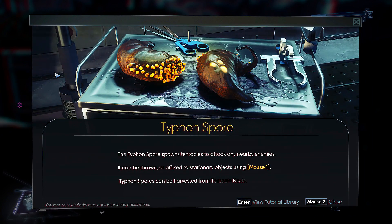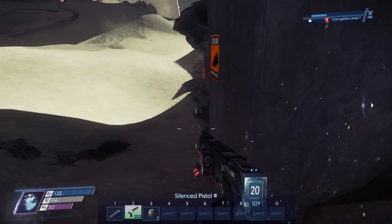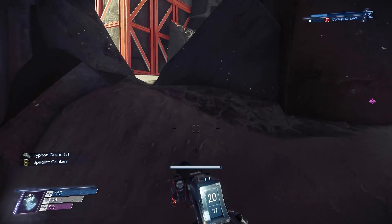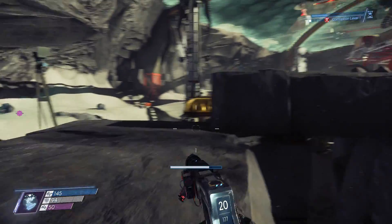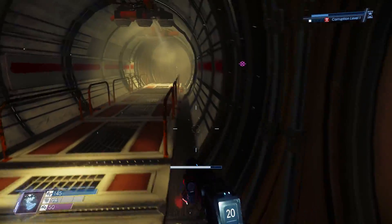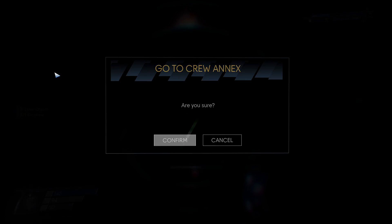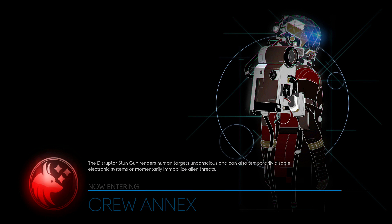The typhon spore spawns tentacles to attack any nearby enemies — it can be thrown or fixed to a stationary object. Wow, is that four typhons? You see how it changes — every time you go through it changes. Right now I'm not looking for exploration, I'm looking for completion. Once I unlock these characters it's not locking them back, so maybe once you unlock them all you can do your all-in-one run. It just gives you more points — it's not a necessity for completion.